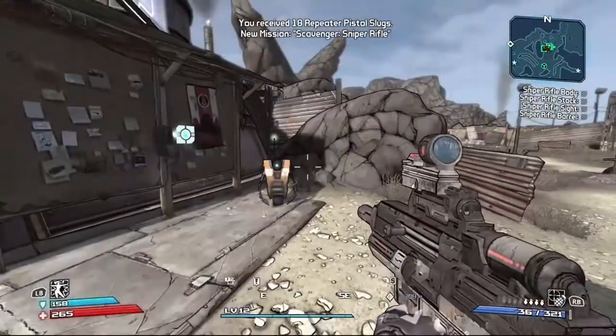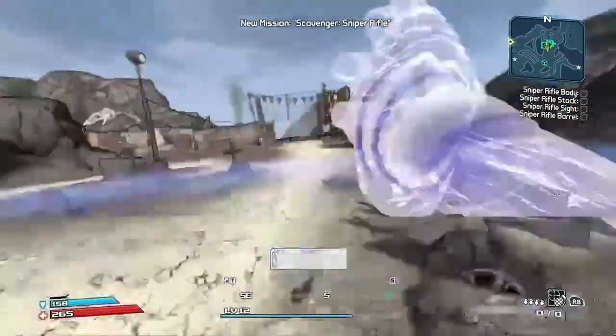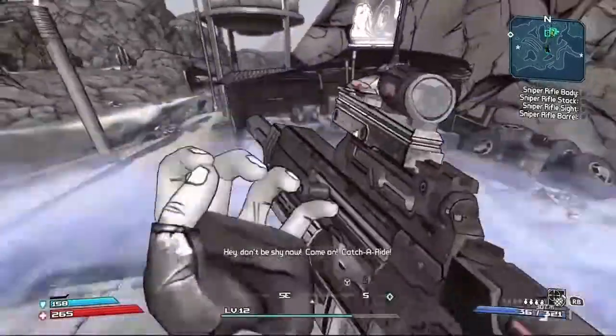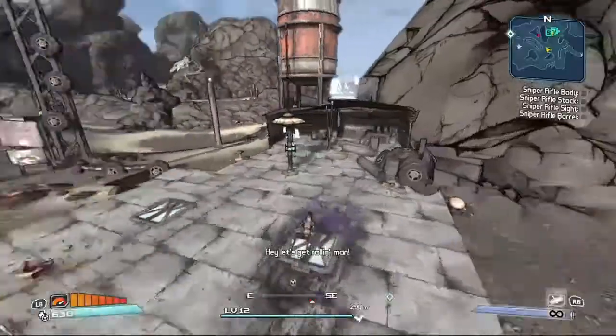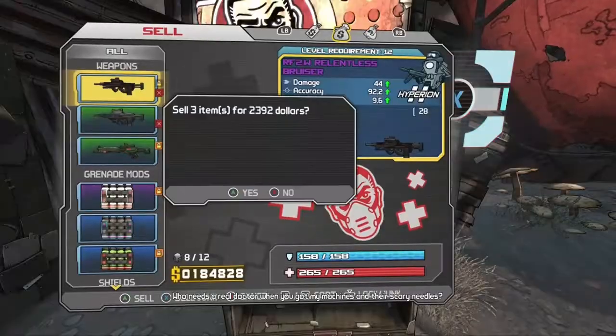We're also going to be doing the scavenger sniper rifle mission to hopefully get a fire sniper. I don't really know what level they spawn at — whether it's blues or greens — but hopefully we can get a fire sniper when we do that.